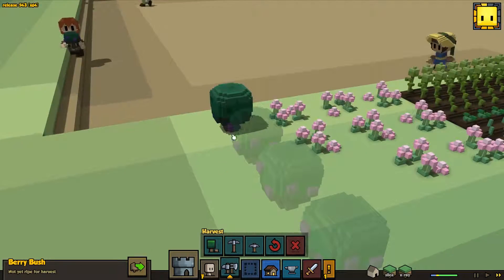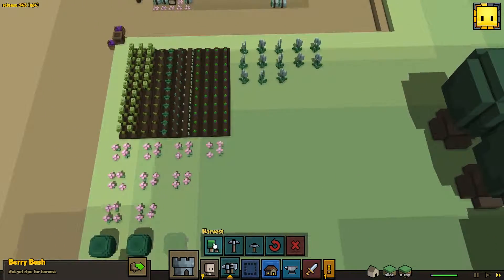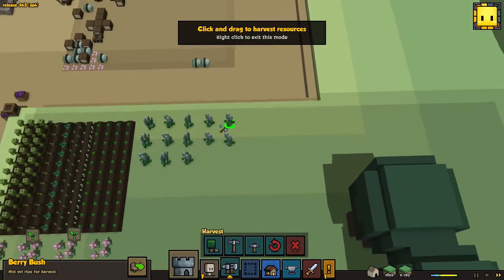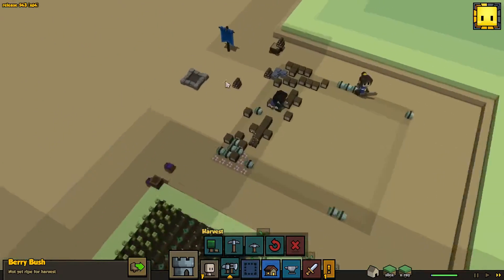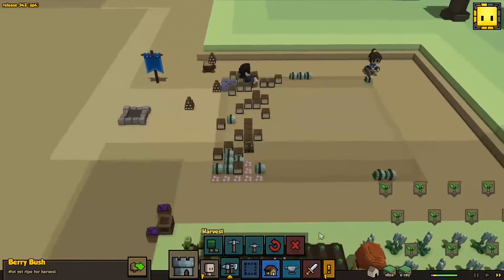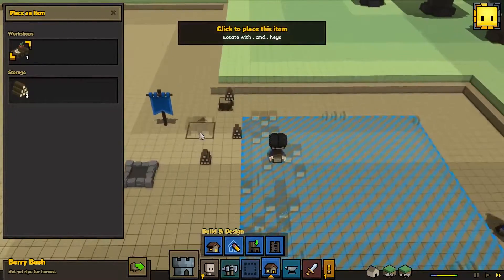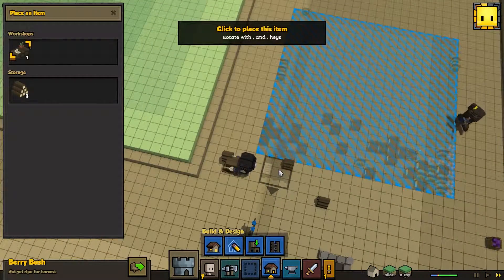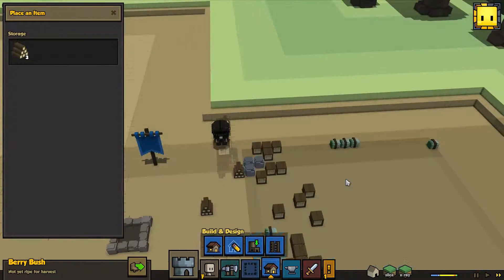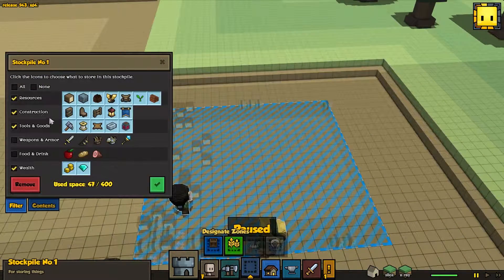Obviously their texture remains the normal texture until they place it down. Go ahead and harvest all the stuff - we need to keep up on that. These flowers are going to be majorly useful. We also need to place down our herbalist thing. And we'll go back into stockpile management.